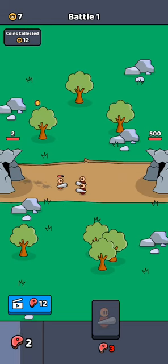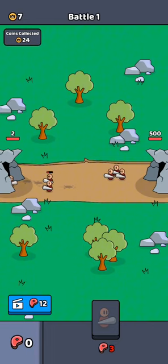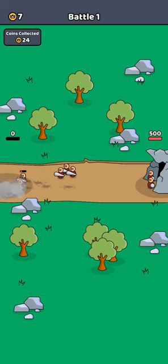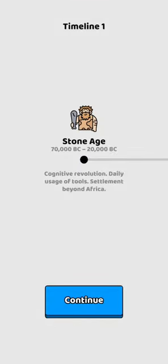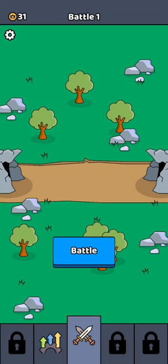Yeah, I think stacking units up is better actually. Let's see — and nope, he should have attacked the other one. Okay, that's fine, let's try it again. Okay, evolution — what is this? Oh, you can upgrade! There's a Timeline One — 2000, 2000 — so expensive. I'm going to try to grind and come back.